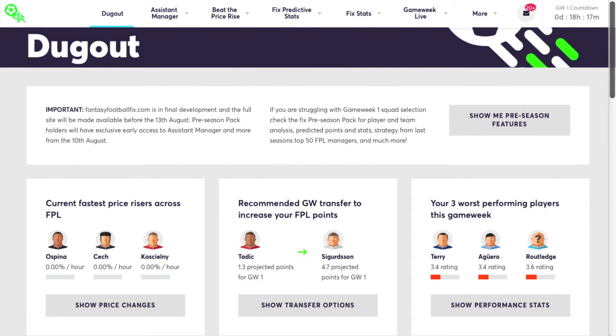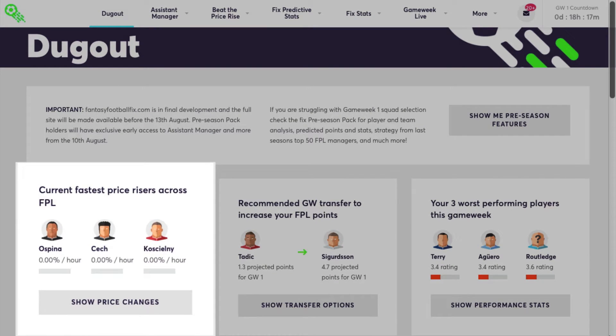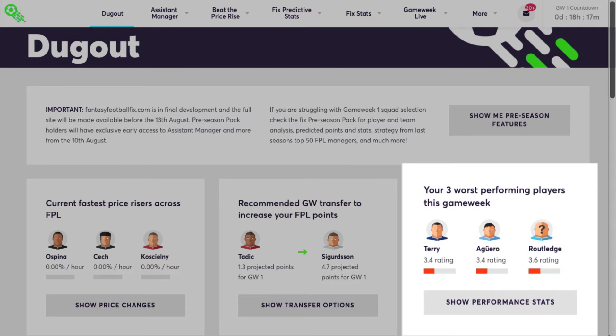Across the top of the dugout you'll see three cards, showing the current fastest price rises across FPL, a recommended gameweek transfer to increase your FPL points, and the three worst performing players this gameweek.